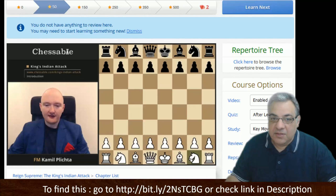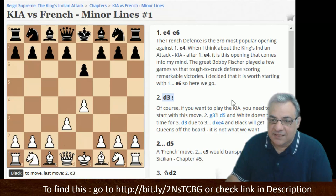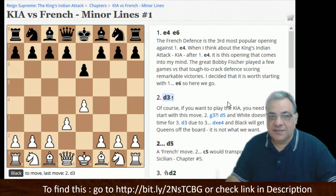Here's a key variation with this move order: e4 first, e6, and now d3, going this path to get the King's Indian setup. He picks on the most popular openings first: French Defense, Sicilian, Caro-Kann, and then covers everything else as well.